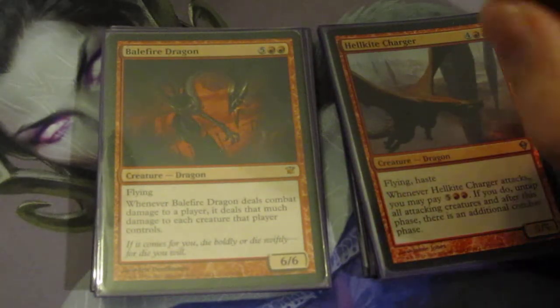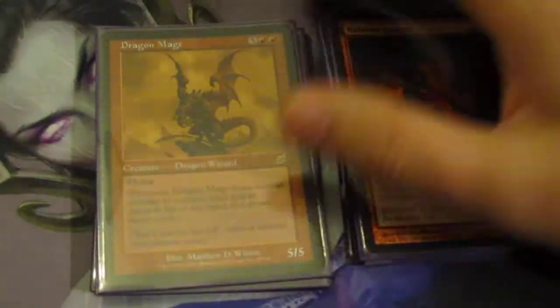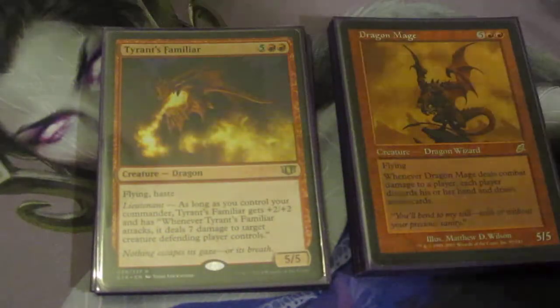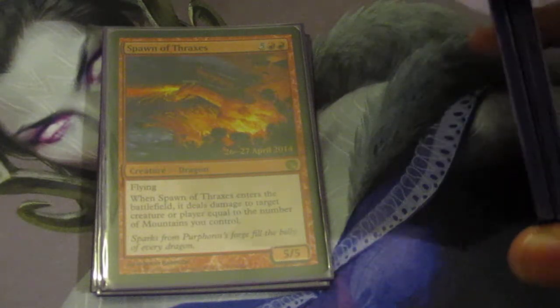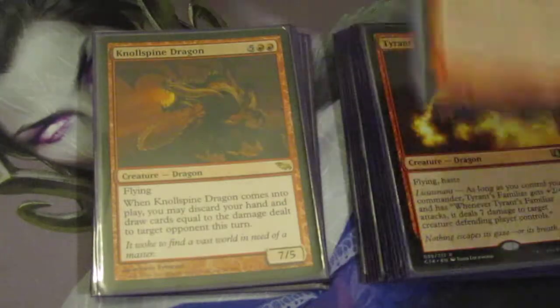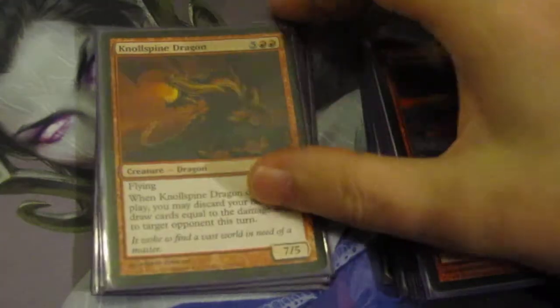Balefire Dragon is another removal bait. Most of these dragons need to be killed, otherwise their effect is devastating. With the absurd amount of mana ramp in this deck, it's very easy to see any of my dragons around turn four or five. Dragon Mage is great at refilling my hand because I just dumped all the mana rocks. Tyrant's Familiar is fantastic — I like following up after Rorix with him; when someone tries to put up a chump blocker I can use his Lieutenant ability to remove it. Spawn of Thraxes is more of a late-game dragon that requires mountains in play — he burns on entry per the number of mountains to a target creature or player.